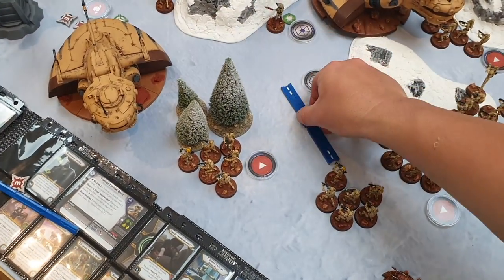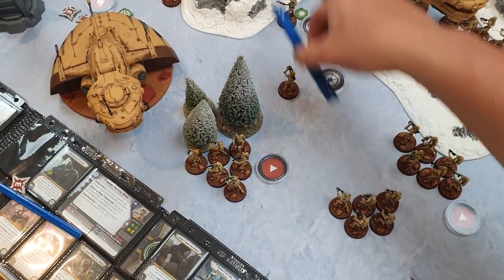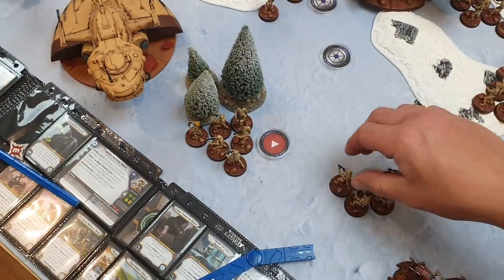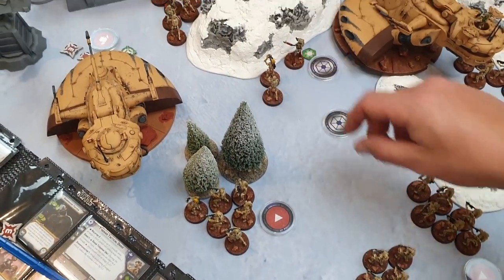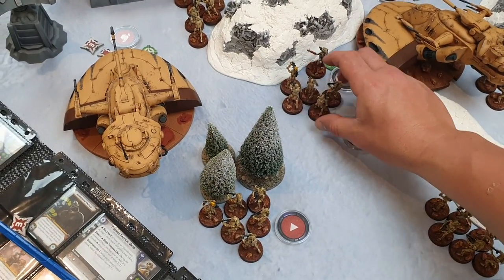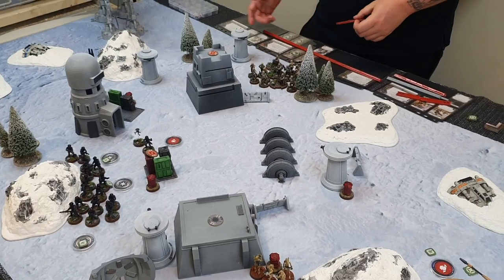I go with a B1 unit down here, double moving up behind cover and cohering around, then passing the turn back. Nick uses Quick Thinking on Iden, getting an aim and a dodge, then Offensive Push for another aim — giving her two aims total — and she has range three to the tank.